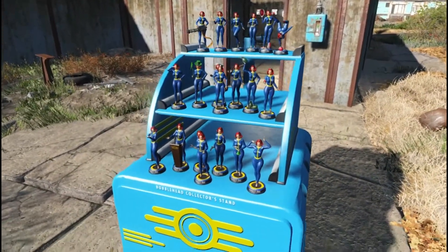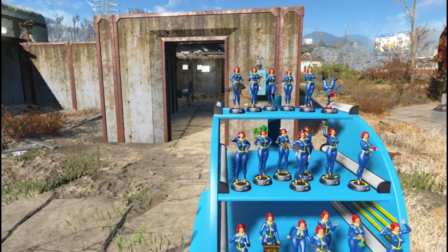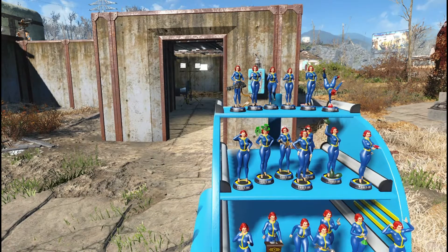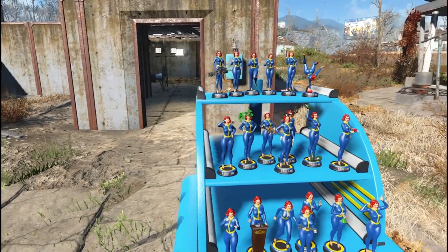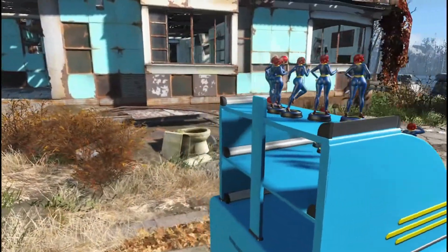Female bobbleheads — it is absolutely awesome. Now this mod does have some options for you: you can have blonde hair, red hair, brunette hair, black hair. You can also have either the Vault 111 logo or the Vault-Tec logo on it. You can also have a choice between low specular and high specular versions, so you can have nice new bobbleheads.